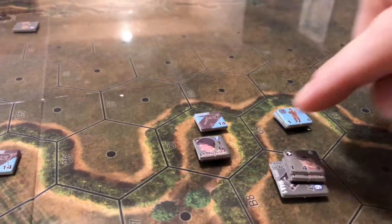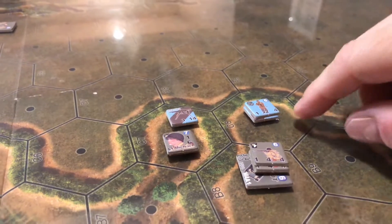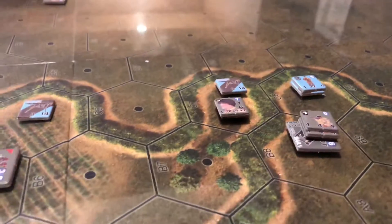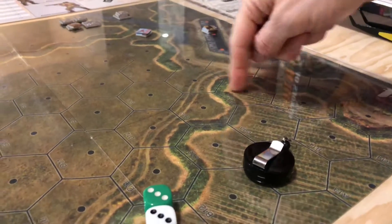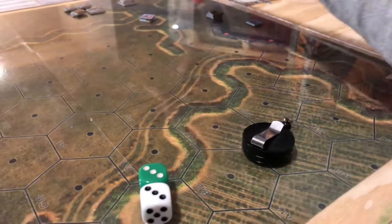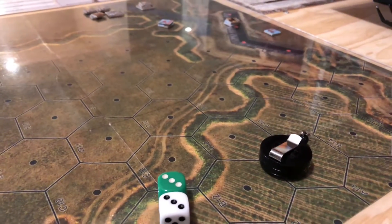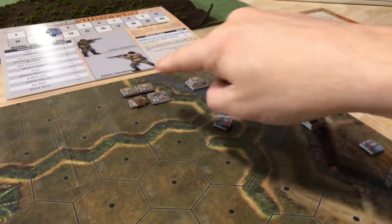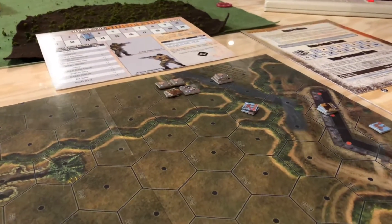Next turn, the question is what's going to happen. These guys are going to take this hex and hopefully fire on this guy. These other guys can move on up and start going through this building. I still need to use my sniper — he has to be within two hexes of here, so he can be placed where there's positive TEM. When these guys start moving up, I could put him in here to fire on that leader and weaken that unit. He can't move once placed. Let's roll for initiative and see what happens.